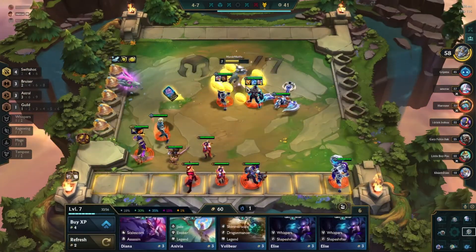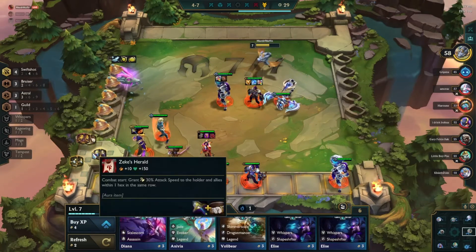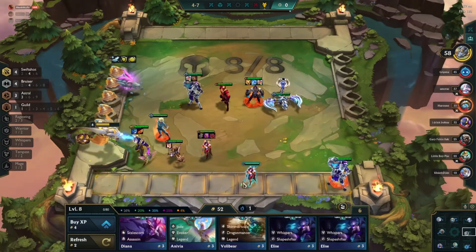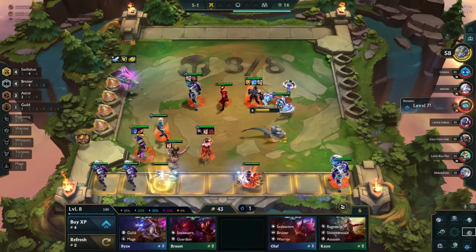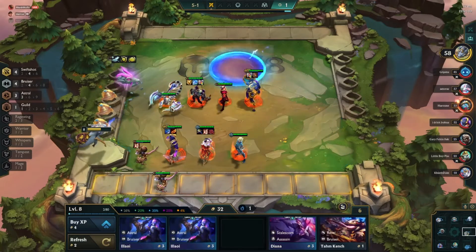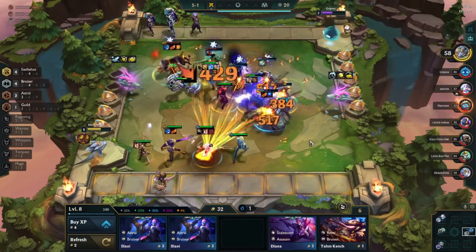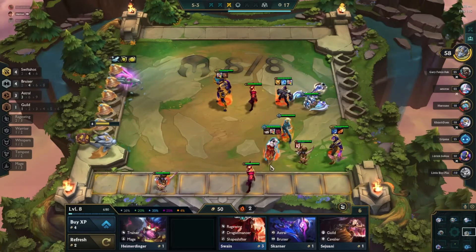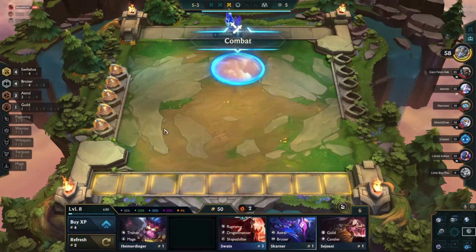On Treasure Dragon we roll once and find a Bow and Sword, then a Thief's Gloves — we put the Thief's Gloves on Xayah. The Sword and Bow give us Giant Slayer and Zeke's Herald. Zeke's Herald is actually super broken for a Swift Shot comp, especially with Rageblade, letting you build up stacks so quickly. Now at level eight with four Bruiser and four Swift Shot, we roll down about 20 gold and find Orn to throw in over Skarner. Orn has built-in CC with his ultimate and gets Tempest with Ezreal, which is the main reason he's in the comp. Once we mostly have our units we can honestly just push to nine.